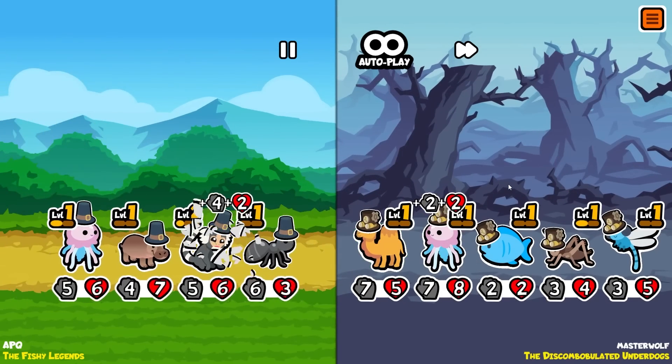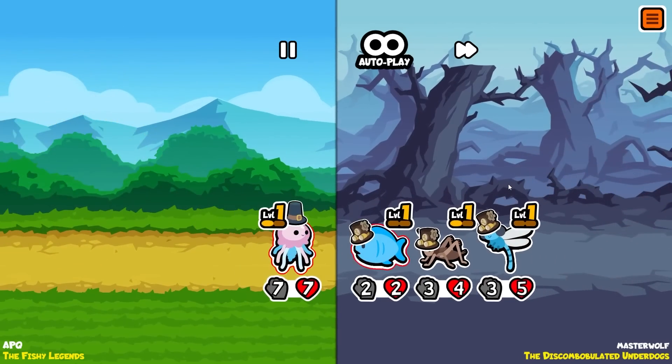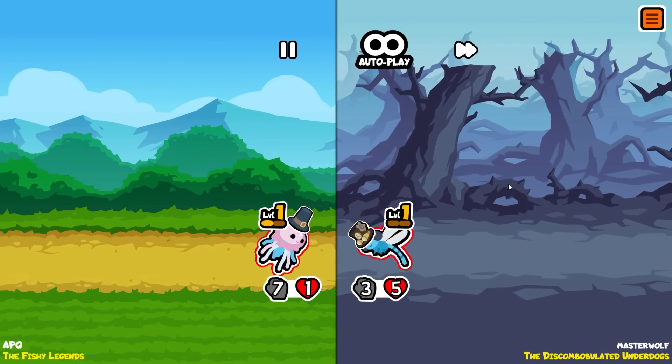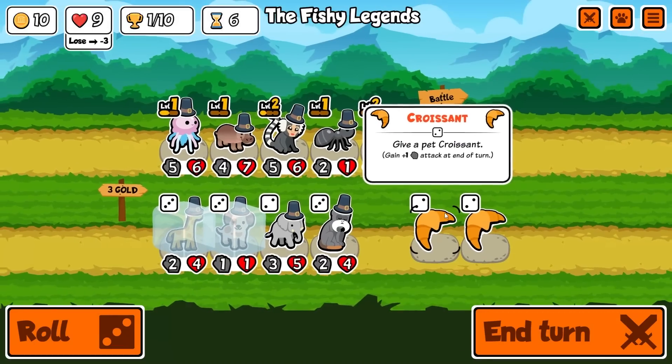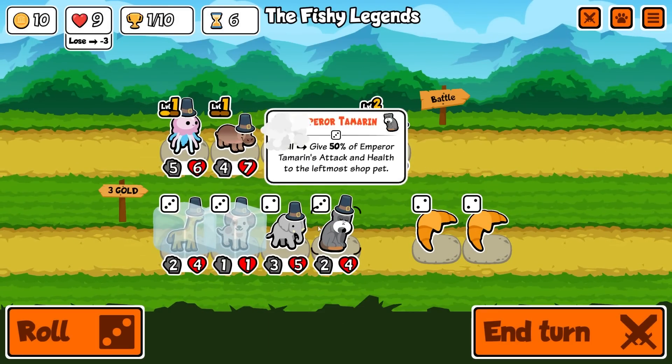This is a bad showing again because we've got to try and kill this jellyfish. The cricket will kill us - it's only a level one cricket! We get a draw. Let's merge you, sell you.